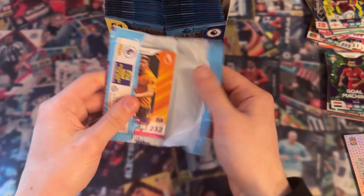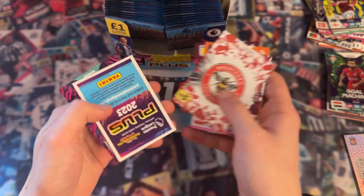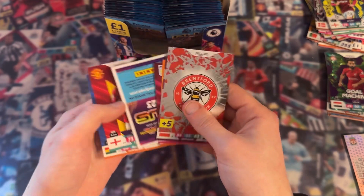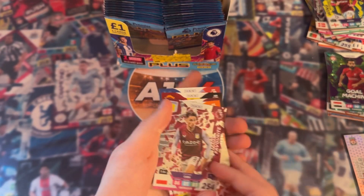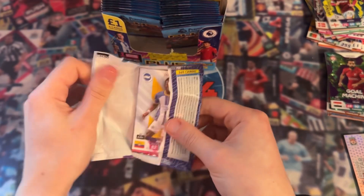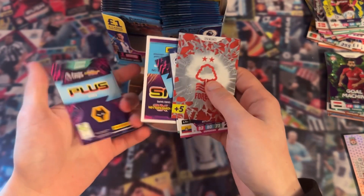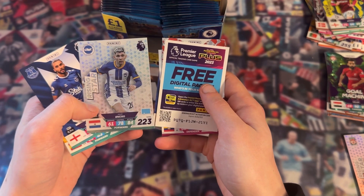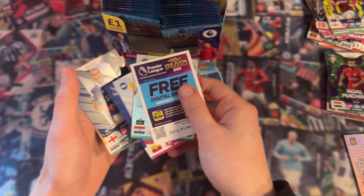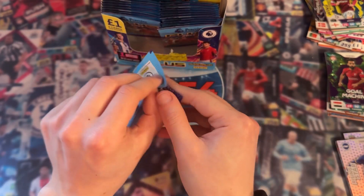I've definitely got to be happy with this - it was quite slow at the start but it's definitely improved. We have the Brentford badge, Matty Cash again, Marcus Rashford - he is in fine form at the moment, literally scoring every single game. Let's just get through these packs. We have the Nottingham Forest badge, the digital pack, and Rising Star Julio Enciso - another rising star, that is fantastic.